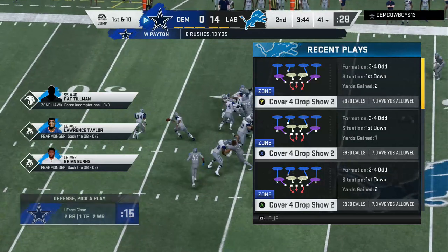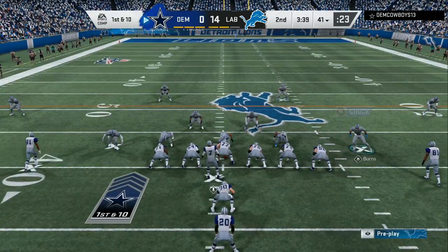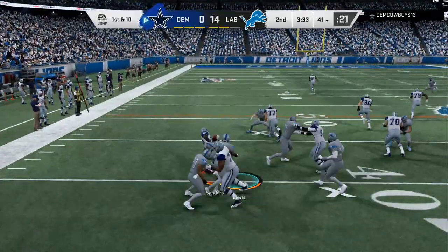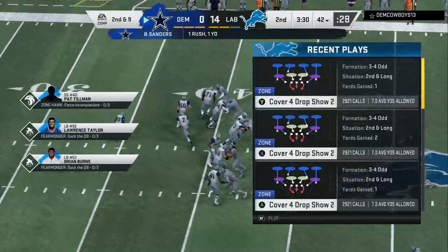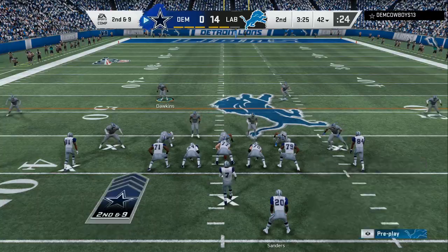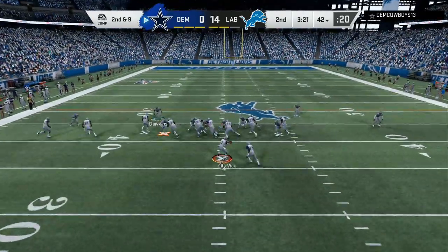Look at this — 6 rushes, 13 yards. He's getting about 1.5 to 2.5 yards every time he runs the ball, even when he tries to go to the opposite side. The 3-4 eye gap is real successful. This guy ran the ball about 16 or 17 times and probably ended up with 22 or 23 yards. Auto base align is the number one tip.